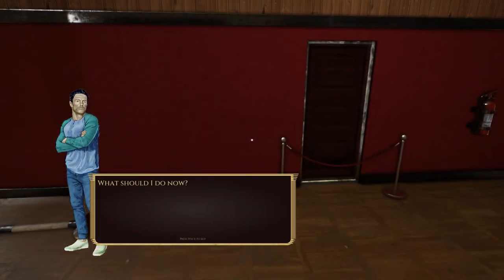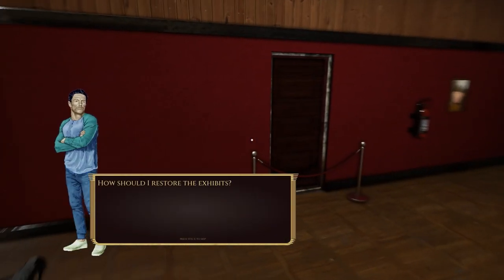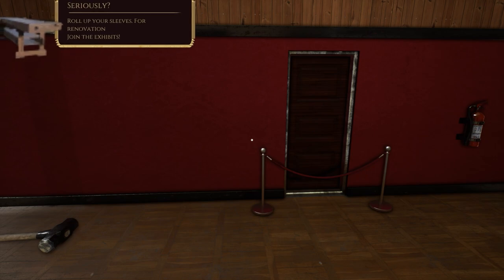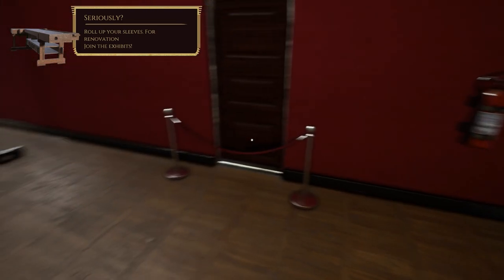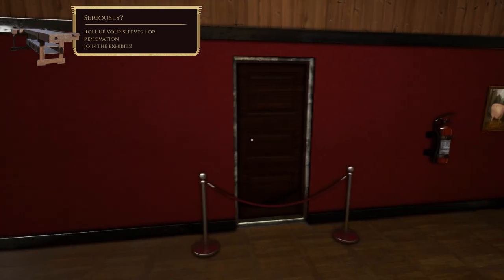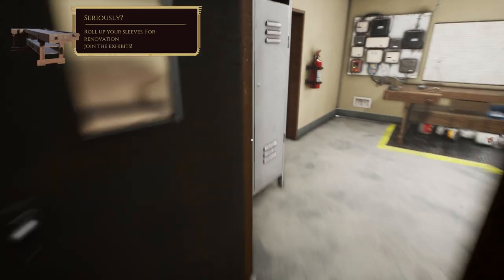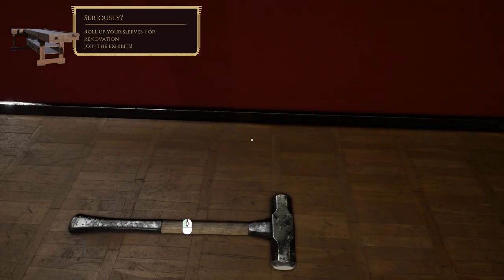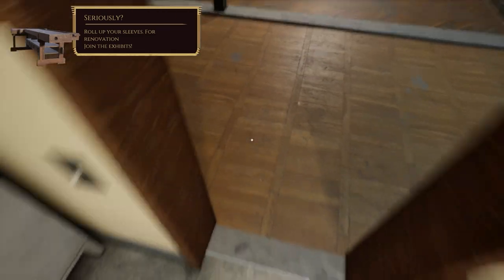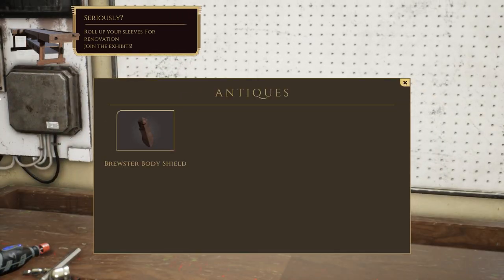Roll up your sleeves for renovation - join the exhibits. By the way, they do really like a big talk. My main takeaway was: where does that door go to? It's sealed off with a totally impenetrable bit of red velvet rope. I count about 12 panels across - that door literally leads to nowhere. Oh, literally unplayable. Okay, go to the workbench and we have a Brewster body shield, split into different parts: the helmet, the body, two eye shields, and two pins. The action is to repair the helmet and the body.